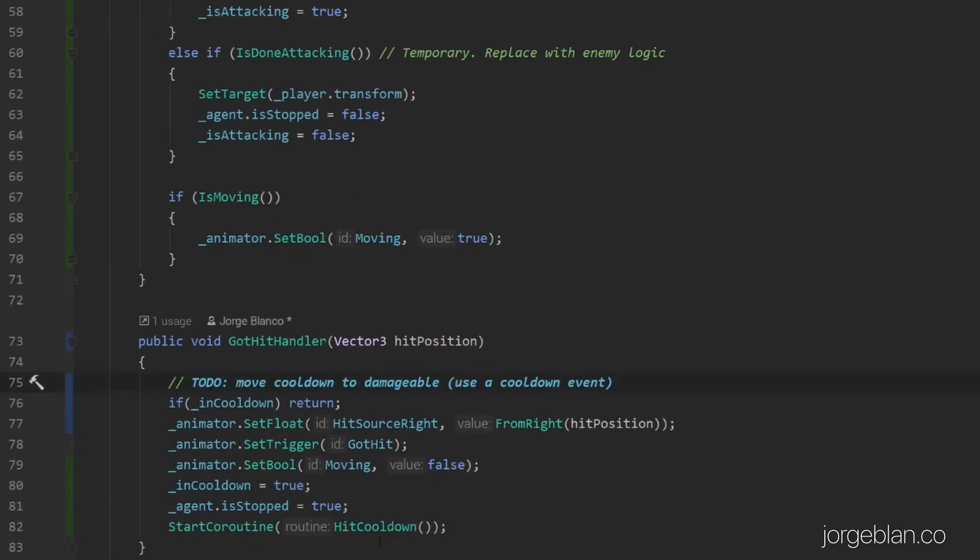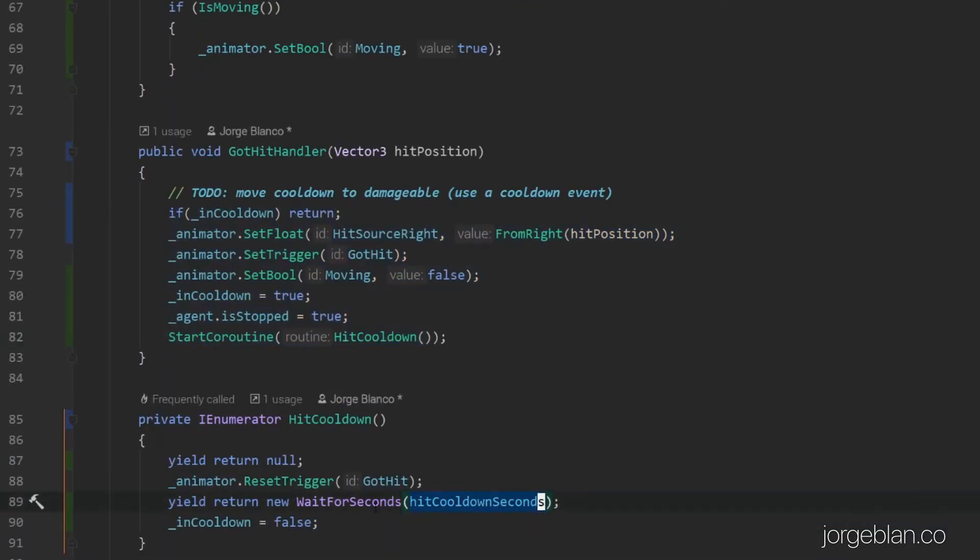As we had set up last video, we have a number of colliders around the enemy body and those colliders send an event that triggers the gotHitHandler method. This has its own cooldown and it first defines that there is a hit that happened from the hit position and from that determines the right blend of the animation to use. Then it sets the trigger gotHit so that the animation for the hit reaction happens, and it also stops the movement state and the navmesh agent and starts the cooldown routine so that we reset the cooldown after however many seconds we want to wait — which is set here.